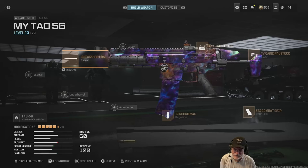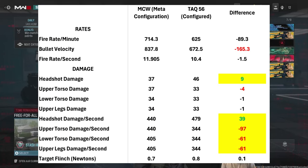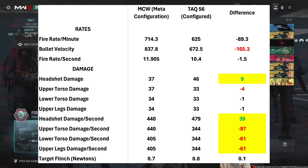Let's take this beast onto the field of honor, this OG TAC-56, and see how it does. First, let's compare the TAC-56 to a meta configuration of MCW. Red is bad for the TAC-56, green is good — highlighted red is very bad, highlighted green is very good. You can see headshot damage is where the TAC-56 shines, with headshot damage per second being 39 more per second than the MCW.